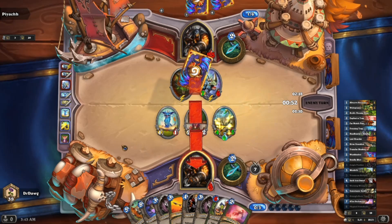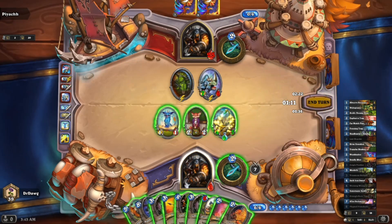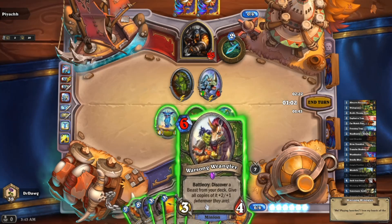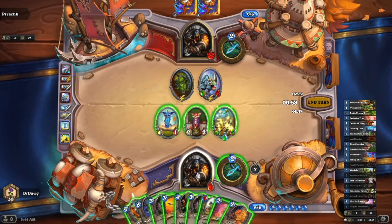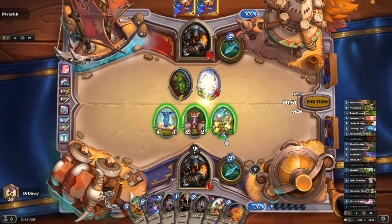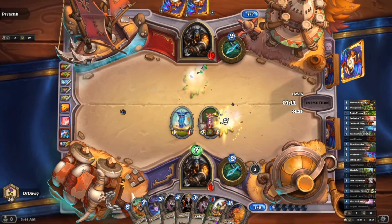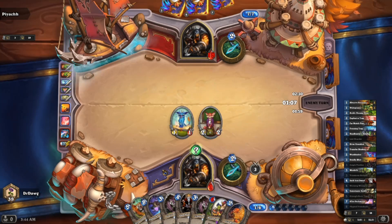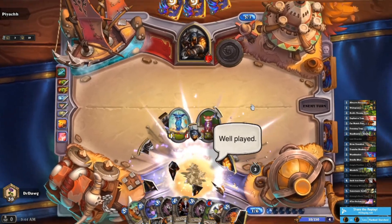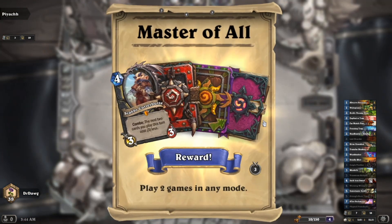He's one turn away from lethal now. I don't think there's anything we can draw — we can clear his board but we never have enough health. Can we freak him out with a secret? We try but all he has to do is push Steady Shot. That was a good, fun little matchup. Look at all these packs!